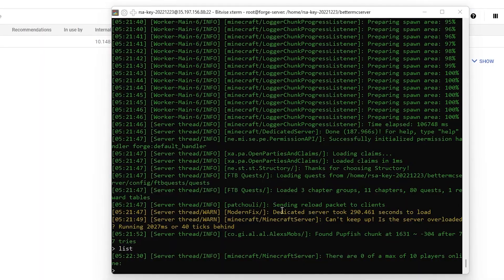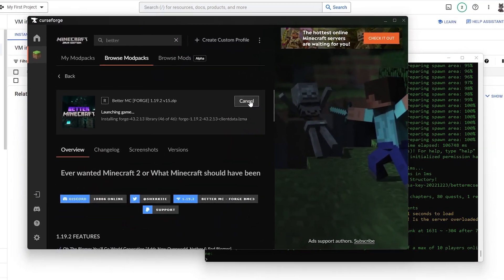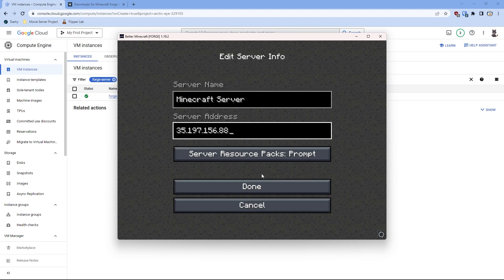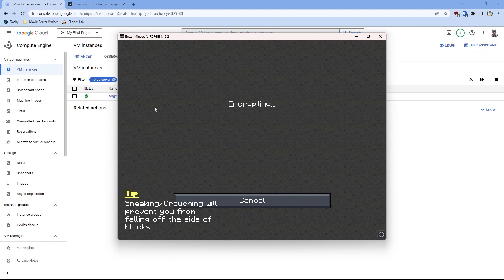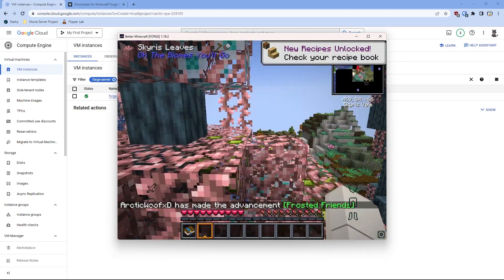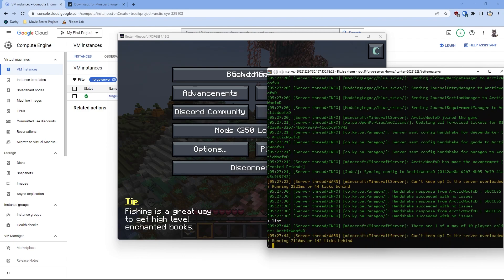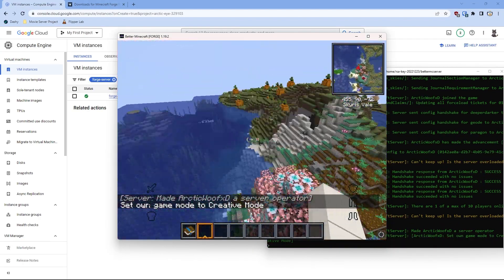Once your server says 'Done' with the timestamp, you can now start your modpack game client. Once your Better Minecraft or any modpack is started up, click Multiplayer, then Add Server, copy the external IP, put it in the Server IP field, and click done. Click Connect and see if it works — you should be joining the server. And there you go, you're officially in the modded server that you're hosting. You can also go to the console and give yourself op using the op command. There you go — you have op now and you can fly and do stuff like that.